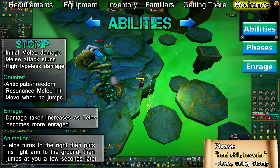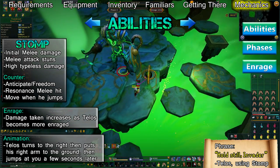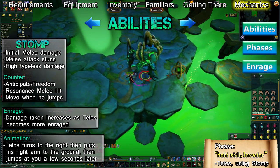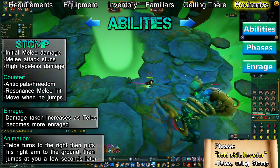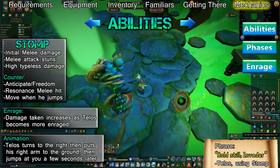If Anticipation doesn't move you out of the way after he jumps, you'll have to move away manually. If Anticipation is on cooldown, you can still equip a shield and use Resonance to heal from the second melee attack, however it'll stun you as it hits. You'll need to use Freedom immediately after being hit in order to dodge the jump in time, though the timing to do so is a bit tricky. This ability is used in phases 1 through 4.